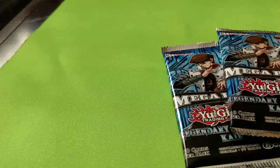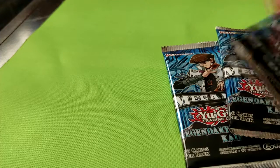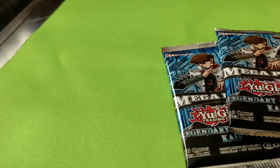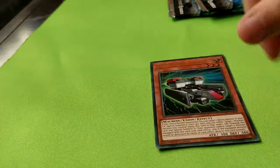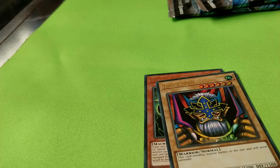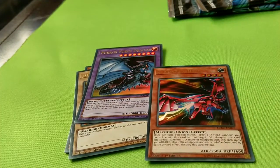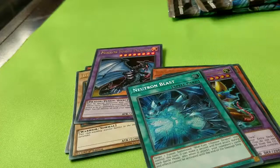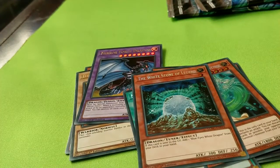And you get three packs here. Not bad. So let's open up the first one. We get Heavy Mech Support, Judge Man, Mirror Force Dragon, Y Dragon Head, Protector of Eyes of Blue, XYZ Dragon Cannon, Neutron Blast, Goddess of Sweet Revenge, Whitestone of Legend, and Enemy Control. Nice.